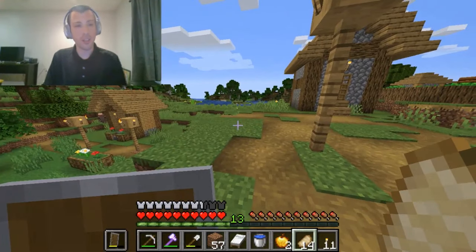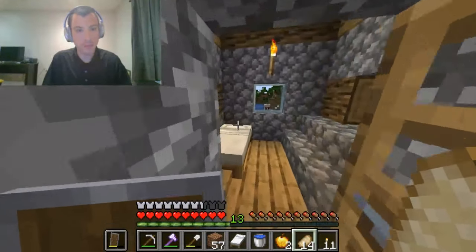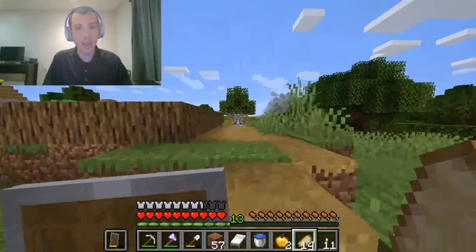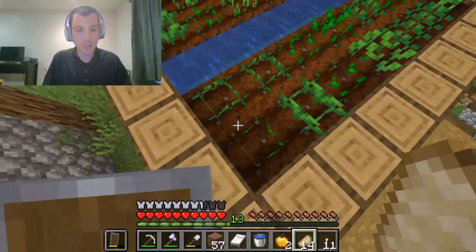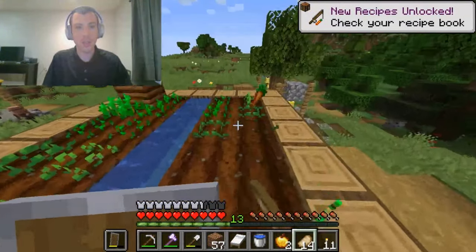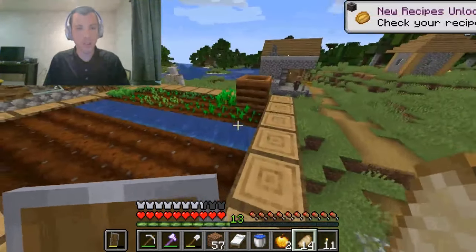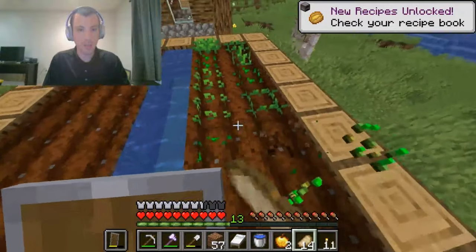It doesn't look like I'm going to find a librarian, although I can make one if I need to. Hey! Iron Golem, dude! What do we got here? Carrots — yes, I want carrots. If I remember correctly, golden carrots are the best possible food source.